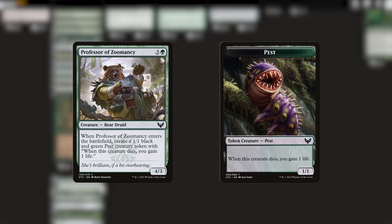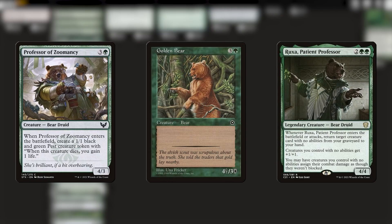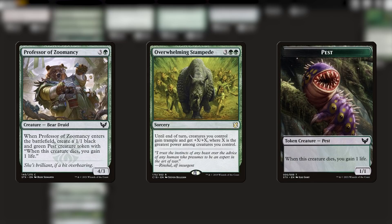Oddly enough, we do actually have to weigh the cost of this swap against the fact that in the 99 we have Ruxa, and Ruxa likes vanilla creatures like the Golden Bear. I guess there must be like a rivalry between the Strixhaven general studies and the Zumancy departments. I like the extra chump blocker. Plus when I cast like an Overwhelming Stampede, I really appreciate having one more body around to benefit from that, and those scenarios feel a lot more relevant to me. So I'm going to side on team Zumancy here.